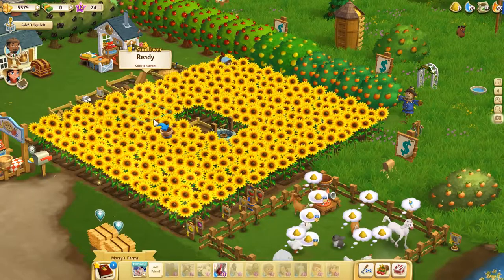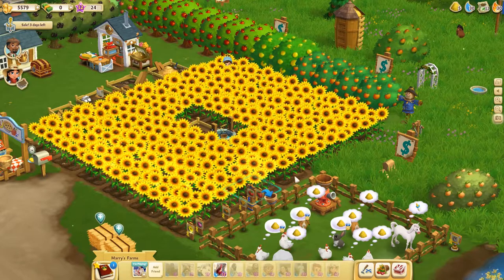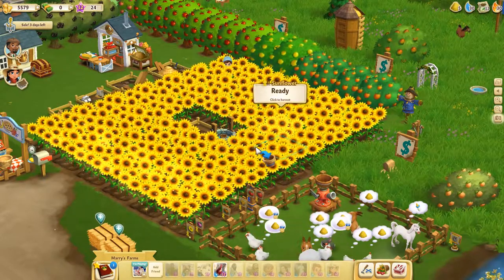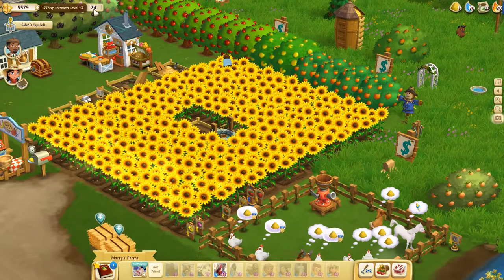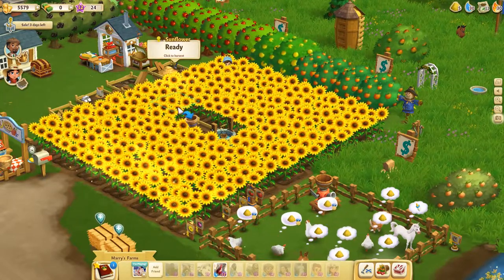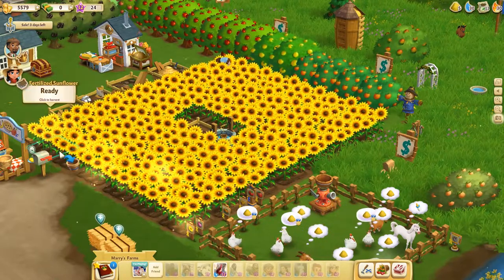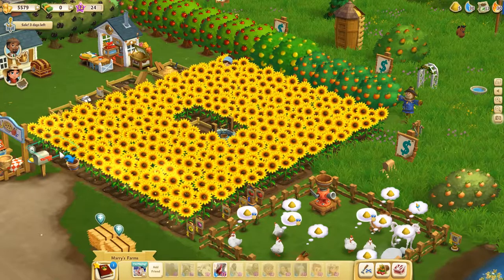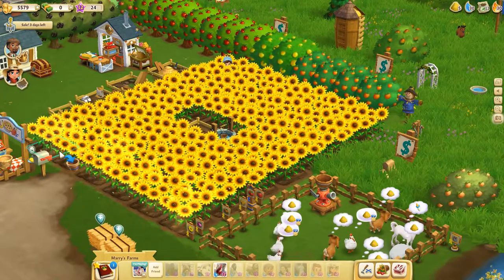This is actually the trick — getting a lot of long-term harvest instantly. We could have waited a whole day for the sunflowers to ripen, but because we paid attention to when we leveled up, we just planted and we got sunflowers. This is basically the easiest way to get instant crops — it's not really a cheat or an exploit, it's just paying attention to what the game provides you.